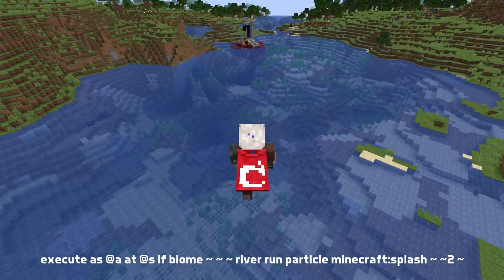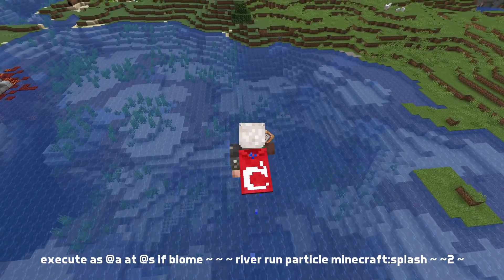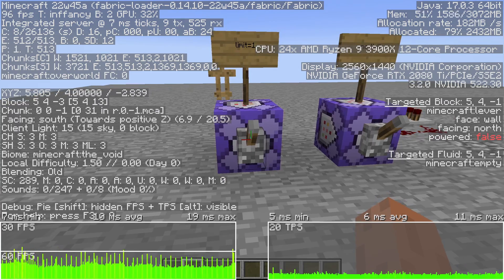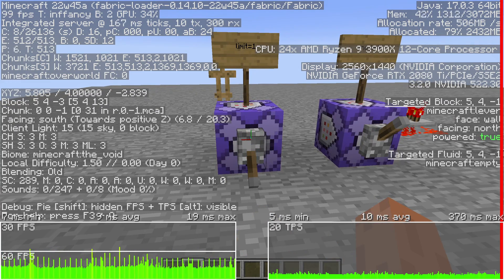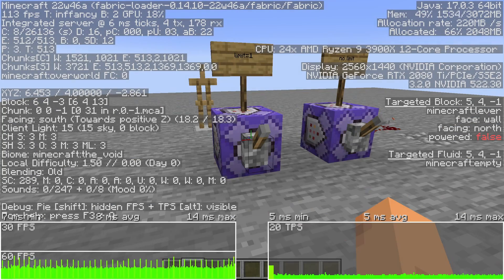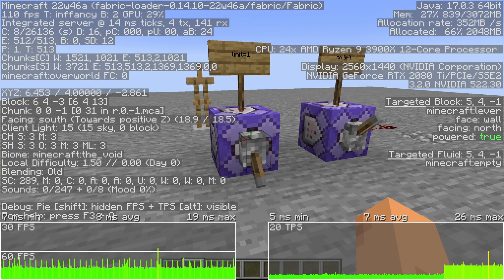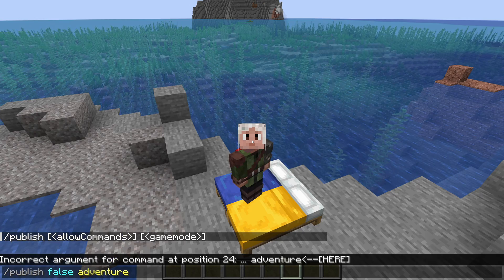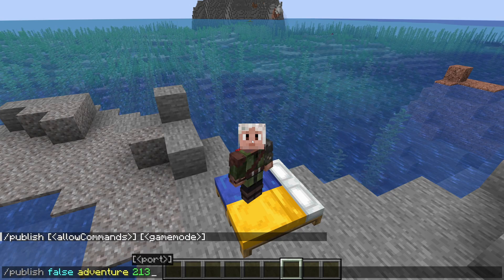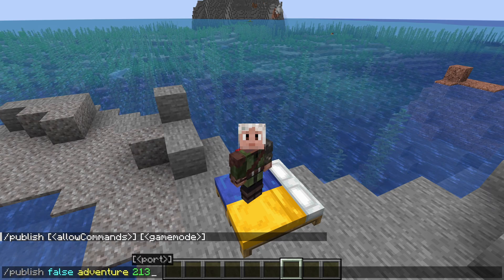Loading into a world or reloading a datapack: functions in the load function tag now run before functions in the tick function tag. An optimization has been made to selectors with the arbitrary sort order and some limit of results, meaning the game now properly stops looking up more results when enough results have been found. The publish command in singleplayer has also been expanded and now has new arguments letting you specify the port, enable commands and set the game mode, just like on the open to LAN screen. All the new parameters are optional.